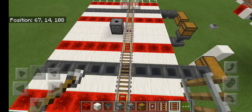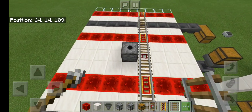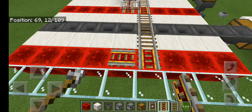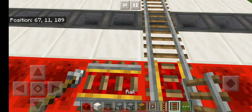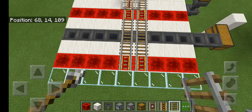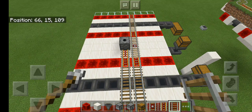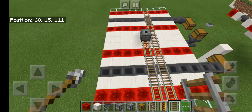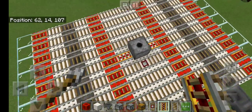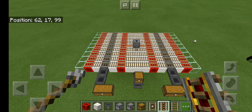Copy this rail layout all the way across, going regular rail on the other side of the dispenser as well. It's super important to have your detector rail right here in front of the dispenser — that's the front of the machine.